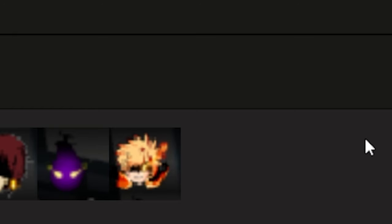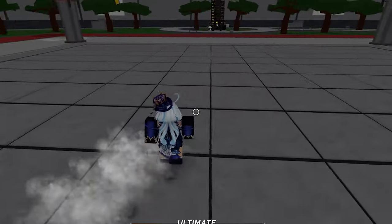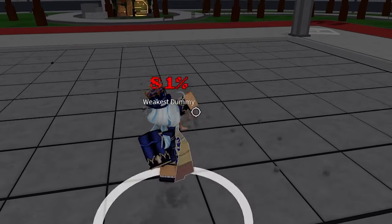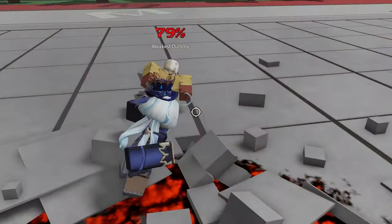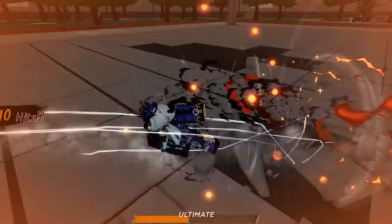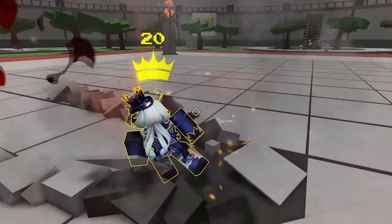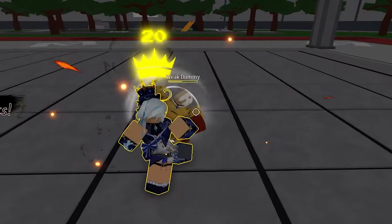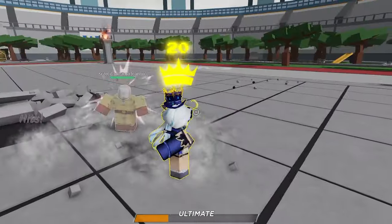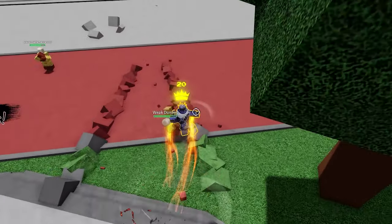Finally, Bakugo is here. His M1s have a unique property where uppercutting sends you up slightly, allowing combo extensions. Ground Cannon blasts the ground and works as a combo extender after a down slam, though the hitbox is inconsistent. Power Shot blasts the enemy away and pressing the button again dashes toward them for a grab — best used mid-combo. Explosive Combo is a grab where you beat them while side-dashing. Cutup is a grab where you spin around them — a great combo ender when mixed with Power Shot Grab.